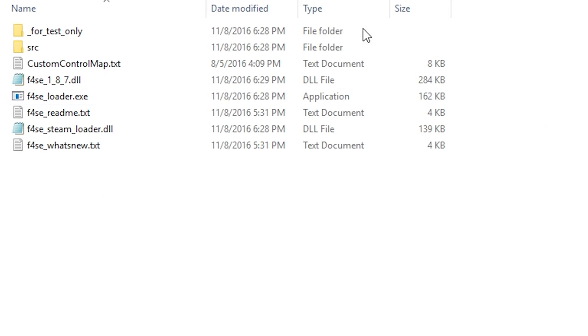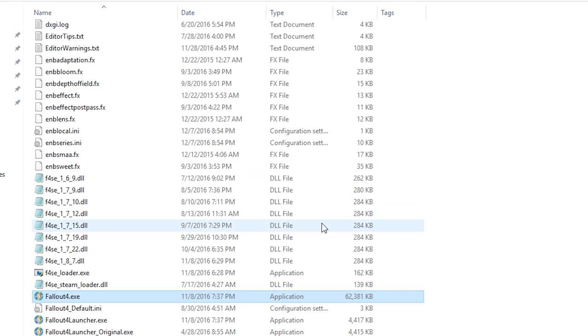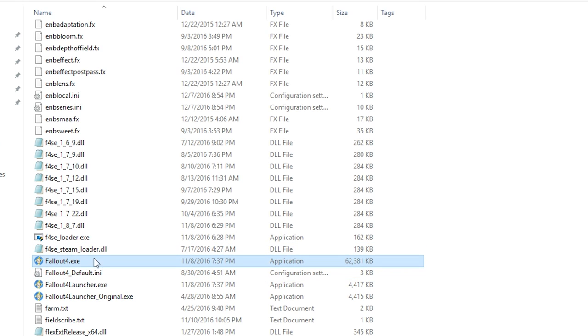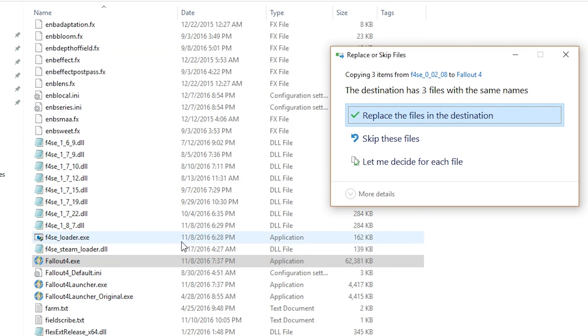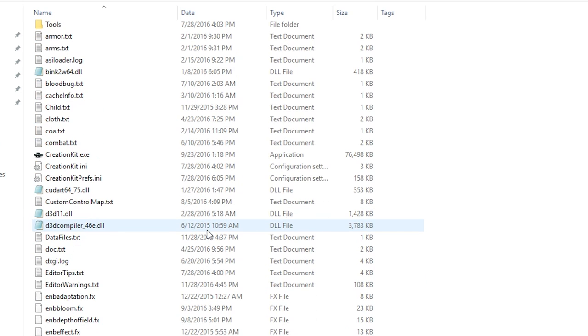You want to copy f4se_steam_loader.dll, f4se_loader.exe, and f4se_ followed by the version number you downloaded — in this case 178. Press Control-C to copy these, then go back over to the Fallout 4 installation folder and press Control-V to paste them in. The Fallout 4 Script Extender is now installed in your game.